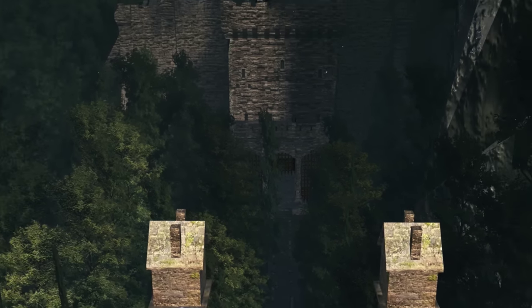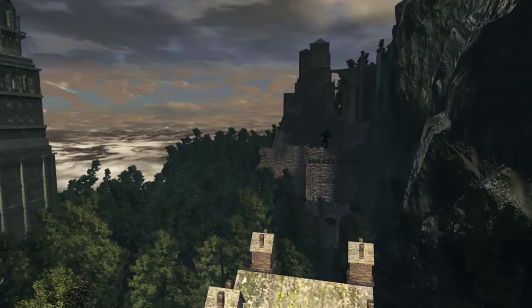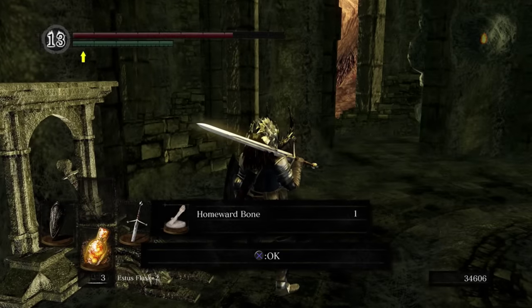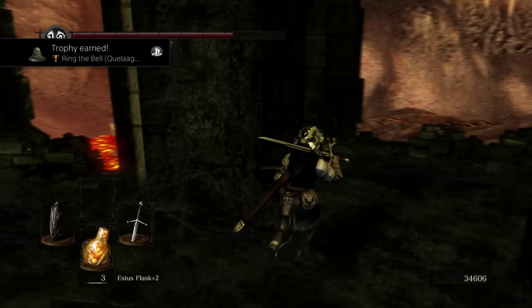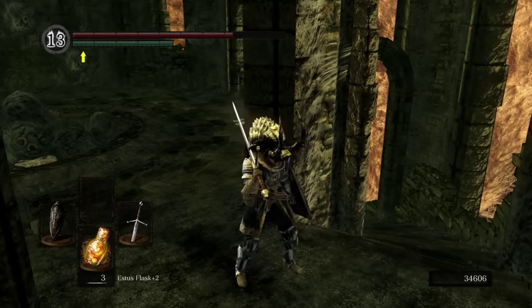And that large structure you see in front of you is Sen's Fortress. Now we have to go to Sen's Fortress to reach Anor Londo. My recommendation is to proceed and do the second part of Darkroot Garden before you do that, and we'll do that in the next episode.